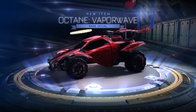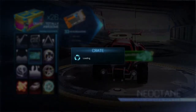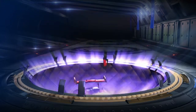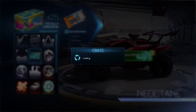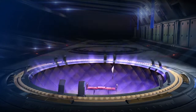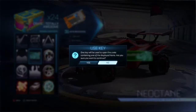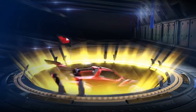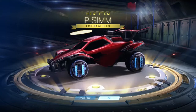We got Vaporwave — that actually looks pretty nice, I like that. We've still got lots of Totally Awesome crates left. We got another Anodized Pearl — at least I don't have to stress over losing it. Blender again — we're not really getting the rare stuff, but oh well. We get P-Sams, I've already got them, but that's still pretty nice.